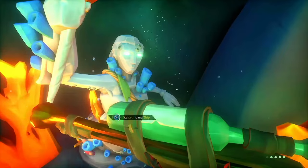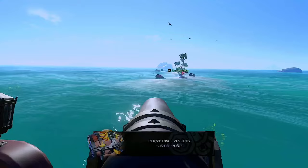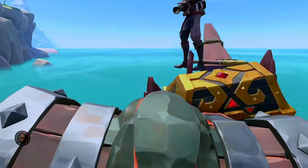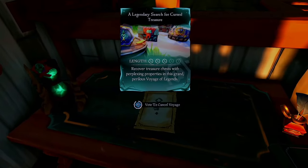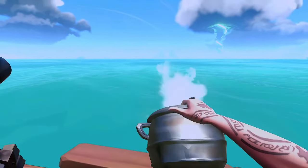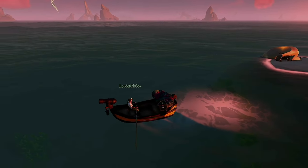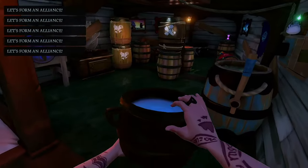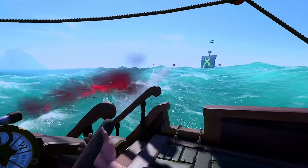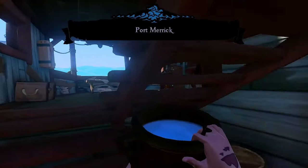We were determined to find an efficient way to complete this commendation. While a tall tale guarantees a chest that counts toward it, it was way more work than we were willing to do. However, the voyage for cursed treasure was pretty promising — it gets you a compass to three different islands to unbury two chests you don't care about and one chest of sorrows. Sometimes you can find the chest of sorrows on the first dig, meaning you can end the voyage early and start a new one. I wouldn't recommend stacking too many on your ship unless you plan to transport them with a detached rowboat, preferably one with a harpoon.